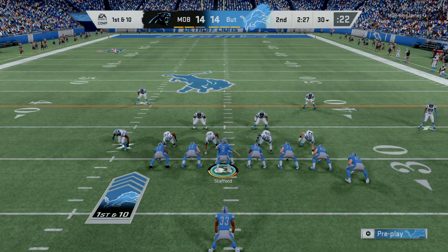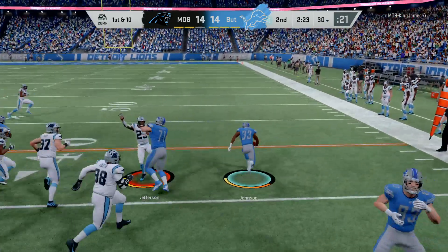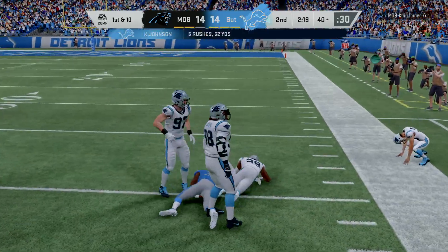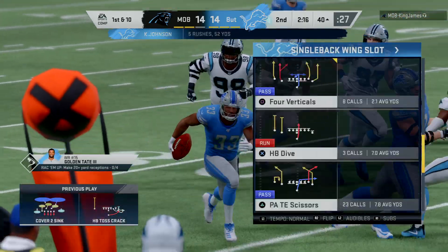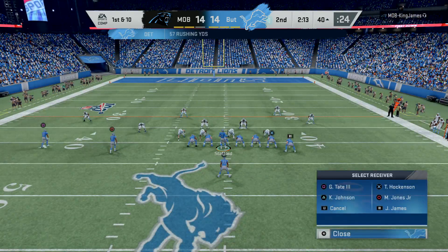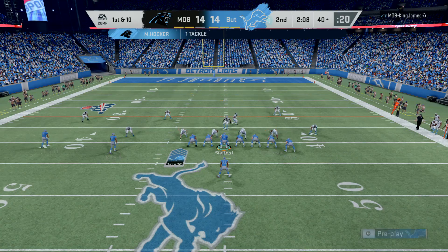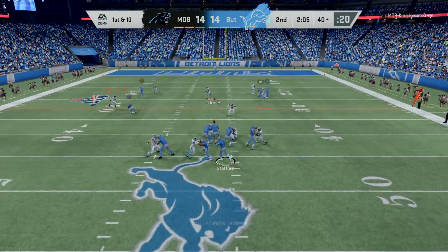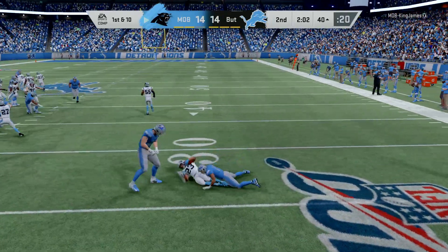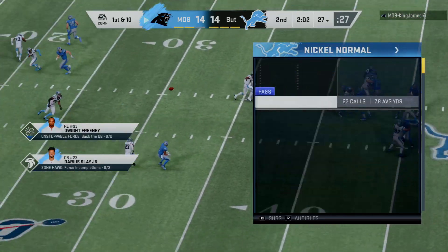Stafford and the Lions now have it first and ten right at the 30. They toss it out right to Johnson — oh, he's got some breathing room! They've got it well across midfield, down to the 40, a gain of even 30 yards on a play that began back at the 30. Stafford on first down, looking for Jones — and it's intercepted, picked off by Patrick Chung. They're going to set up shop at the 27-yard line.